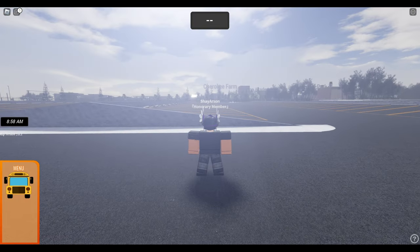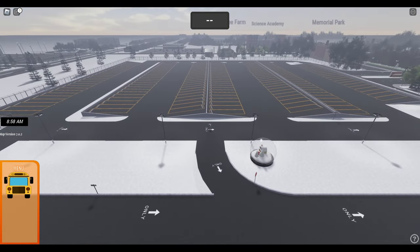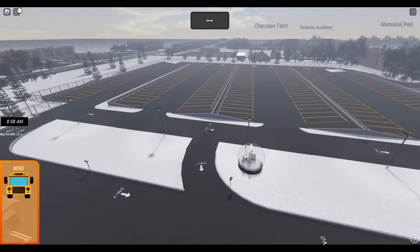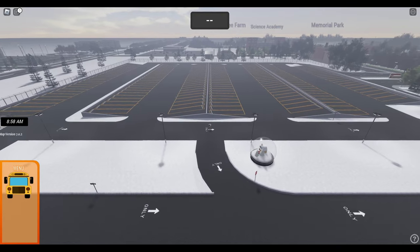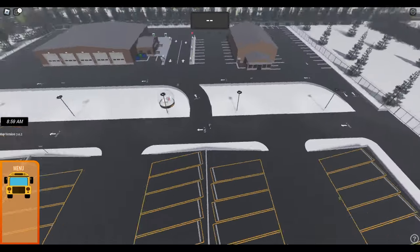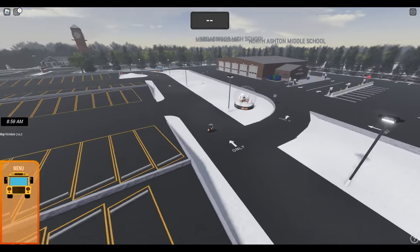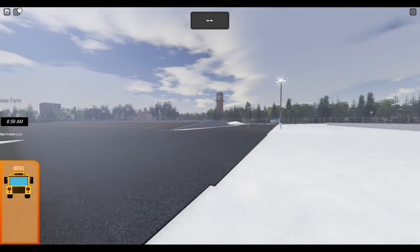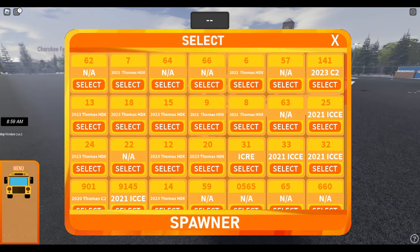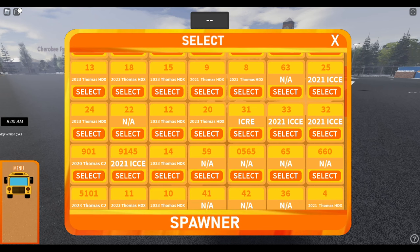The parking lots are kind of on a slope. I did try spawning in a bus and it completely went down the slope before I even started it, so that's probably a little bit of an issue. But like I said, the whole structure, the way it's set up is very, very nice. Nice snow globe here. So let's spawn in a bus. Here's their spawner. It's hurting my eyes a little bit, but it's very bright.